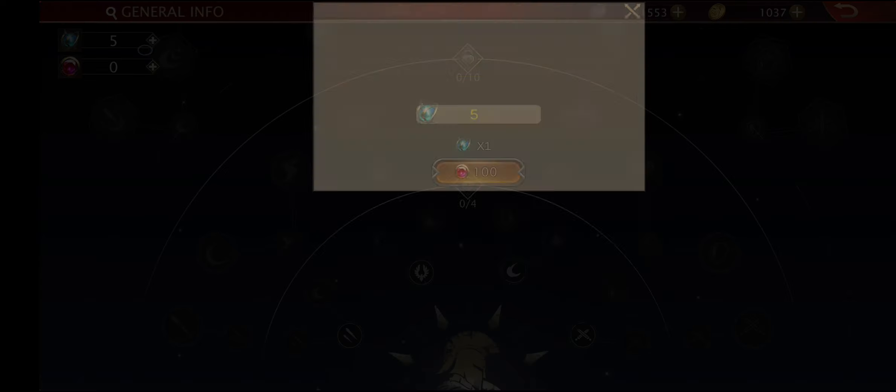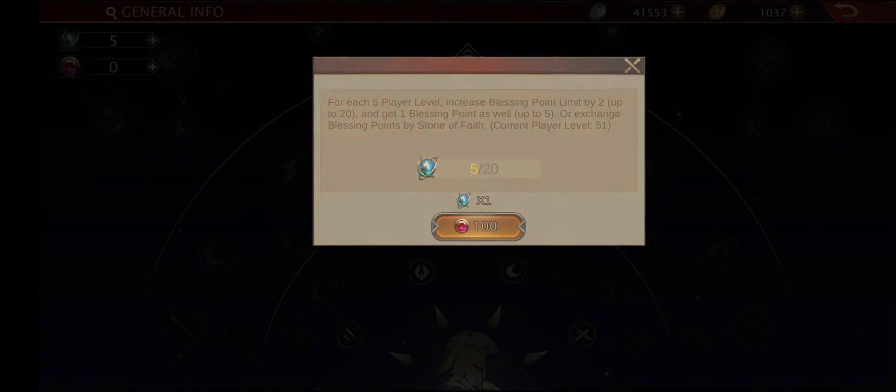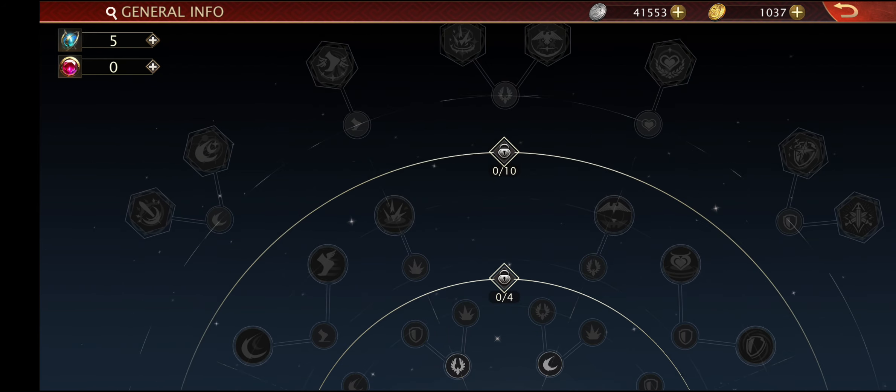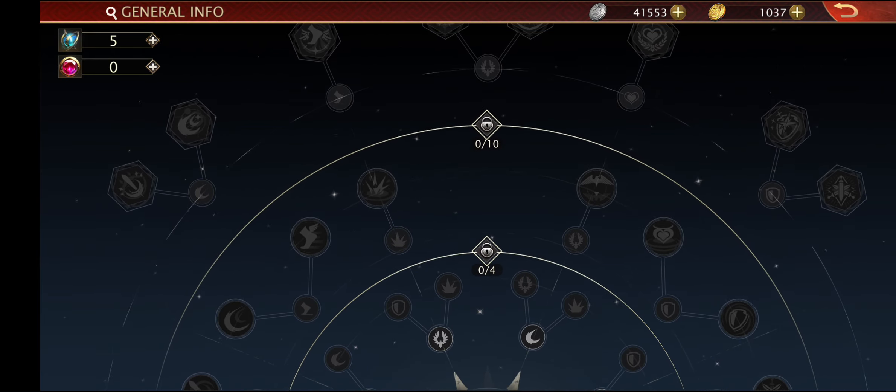We can purchase more blessing points by spending 100 faith stones. After spending 100 faith stones we can get one blessing point. This looks like a tech tree — we get a tree or a map of something where we can upgrade our powers.